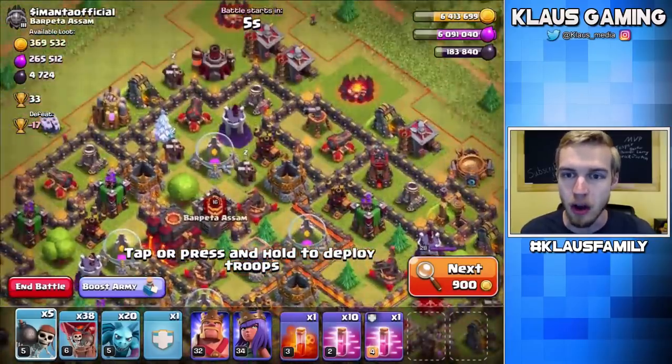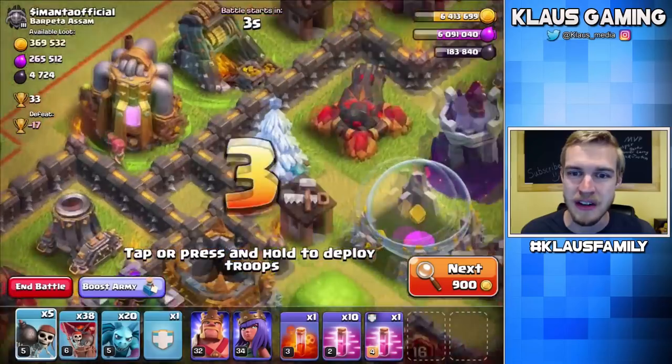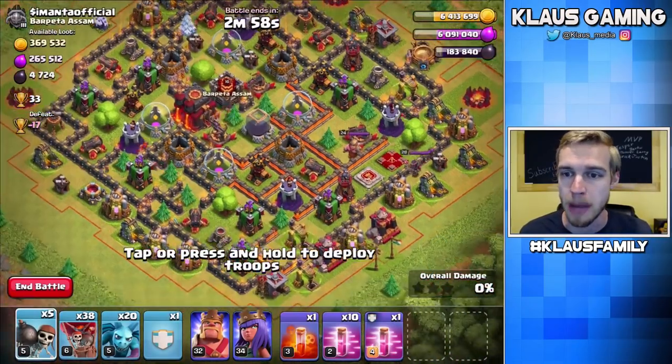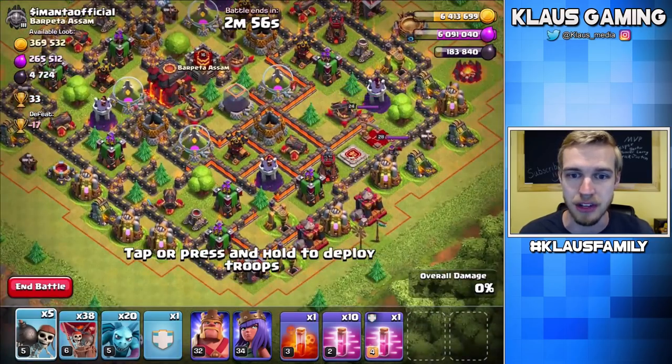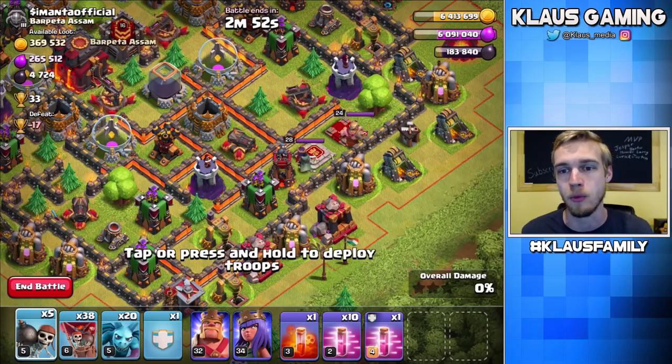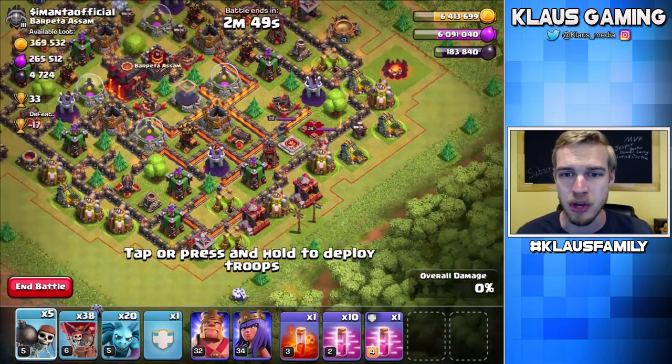That is so wonderful, but that also creates some very big weaknesses in the base. Although you might go green, that does not mean you are better — and in this case, this person's definitely not. So let's smack this base, guys. All the Dark Elixir is sitting on the right and bottom side of the base.